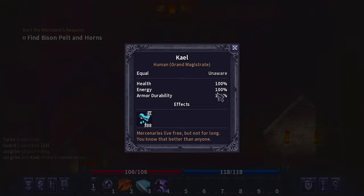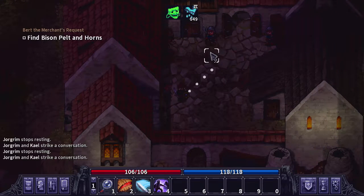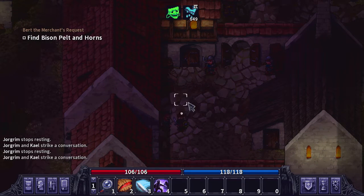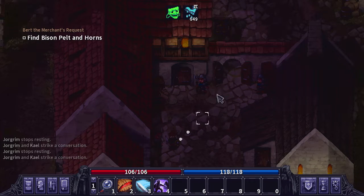I found the right guy — he's just standing in the first part of town and I walked right past him thinking he was a normal guard. He's the grand magistrate, basically the town mayor in control of everything. But when we click on him to talk, he just tells us to get lost. I don't know if we're supposed to be here yet, or if there's another quest we're missing to unlock this area properly. I'm going to head back to the other town since we still have more quests we can do over there.